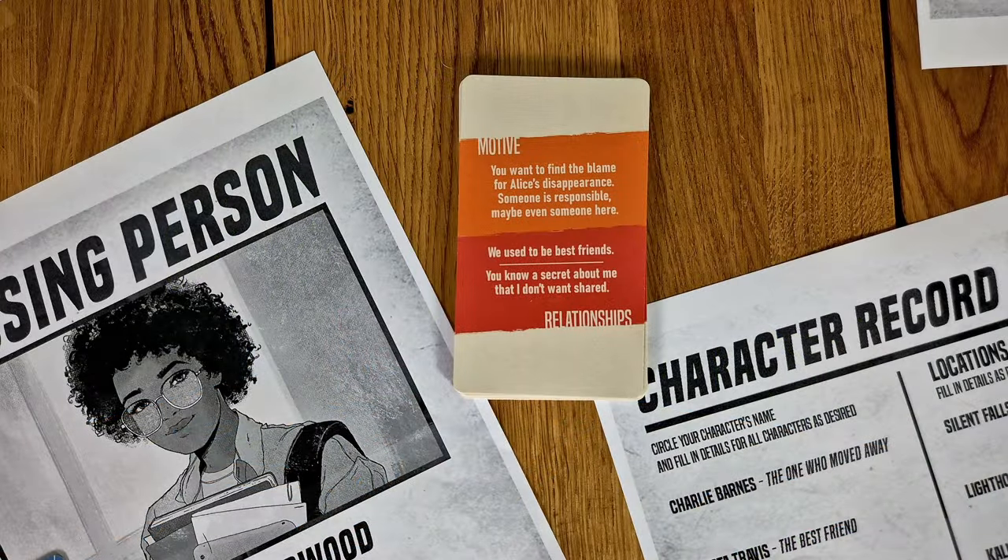Alice is Missing has quite a light rule set, so there's not that much to explain before you can get into the action. Essentially you're going to start, like many RPGs, by creating your characters. There are predefined characters with, you could say, the skeleton — and then you flesh them out.